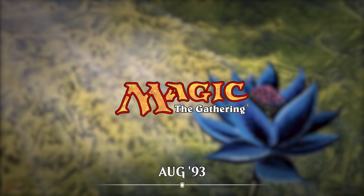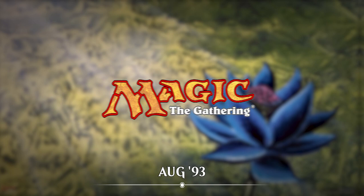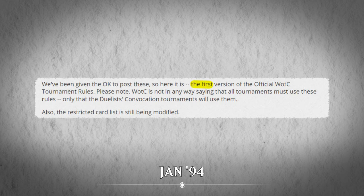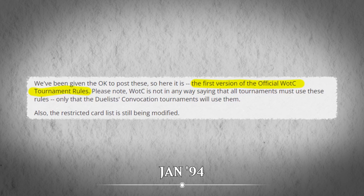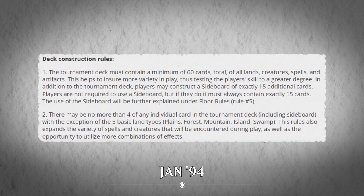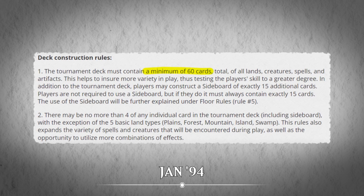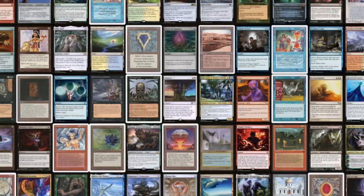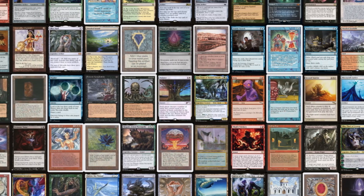When Magic the Gathering first released, the rules for deck building were straightforward: you had to have a deck of at least 40 cards. That's it. In January 1994, the DCI released the first floor rules for Magic tournaments. These changes included a 60-card minimum deck, no more than four of any individual card outside of Basic Lands, and the game's first banned and restricted list.